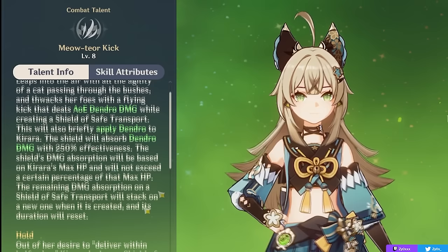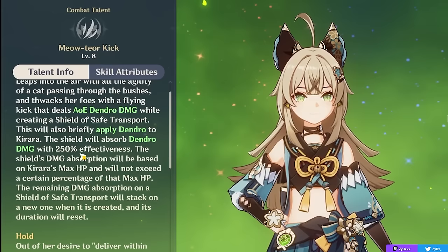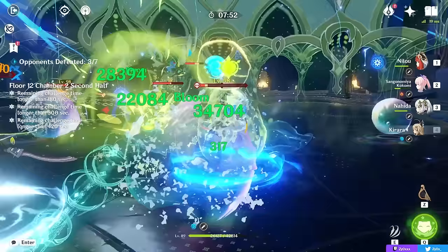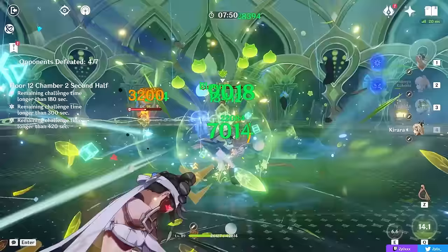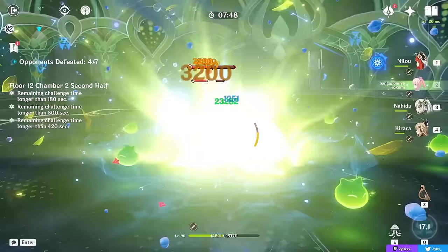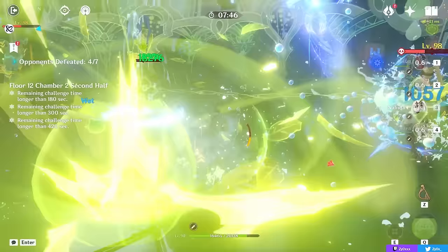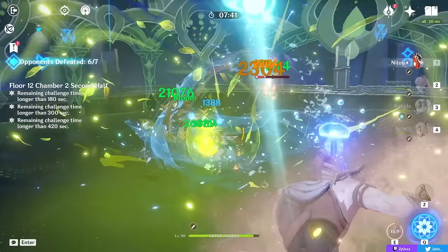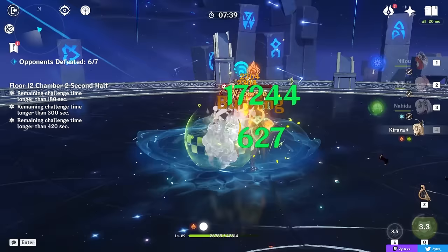Another thing to note is that your shield will be extremely efficient at absorbing Dendro damage, having 250% effectiveness, which means you can basically tank a ton of Bloom damage. This is a big thing in many Bloom-based teams, where Blooms do so much AoE damage. Since Bloom is a reaction that deals Dendro damage and can damage your own character for 5% of how much you're damaging enemies, a Dendro shield can actually help save your life or make your team a lot comfier.